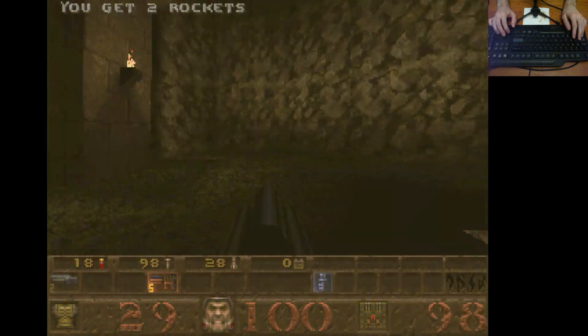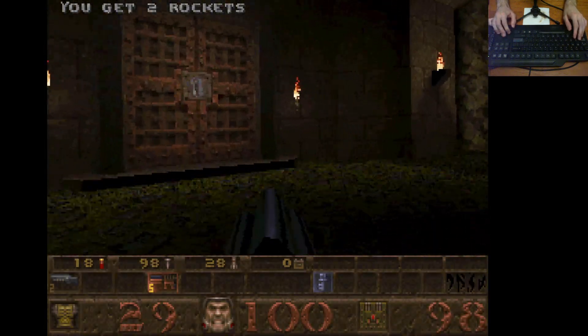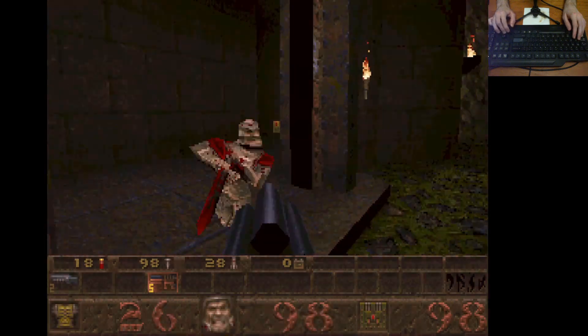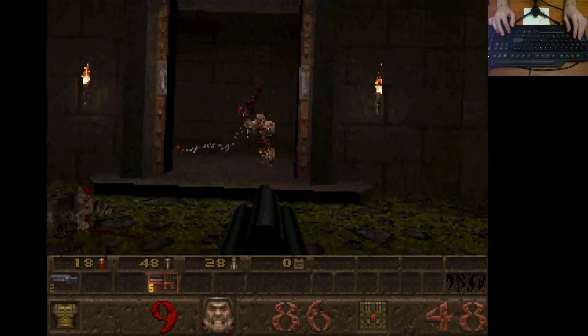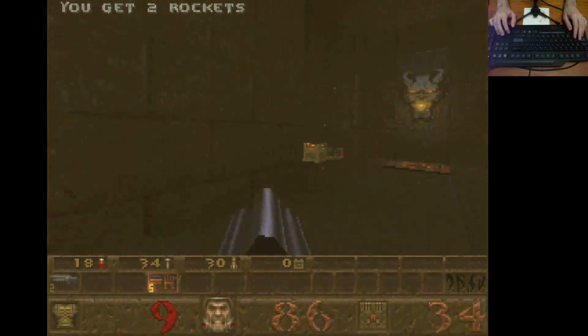This is the ogre that I'm talking about - he won't appear unless you do things in the order I just showed. There - grenade to the face. Exactly what I was trying to avoid by having the nail gun out.